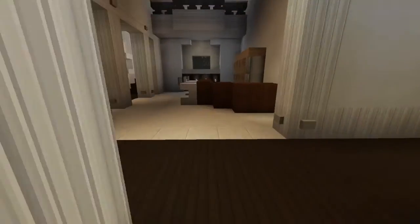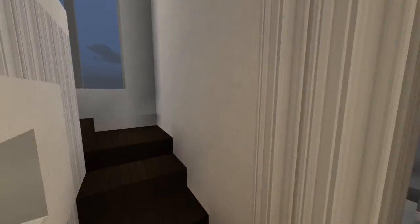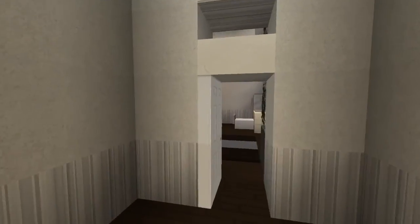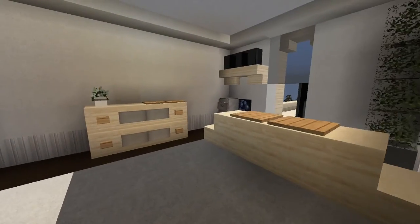That's all we have for the first floor. If you go down here that's another way to get to the basement. Now let's go to the second floor - this is the last floor, so it's two floors and a basement. Let's start with my favorite room in the entire house: this bedroom.